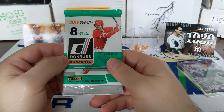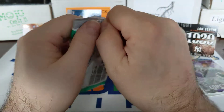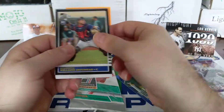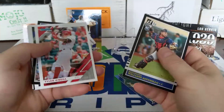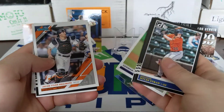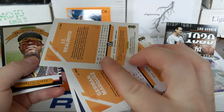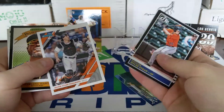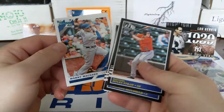Last pack — 2019 Donruss. Hopefully we get a hit out of here, our wall is looking pretty bare, but I think we're going to get at least one guaranteed hit. There's an Estudio rookie card, Myles Straw rookie card, JT Ramlado — Jacob Tyler Ramlado. Not sure if that's a variation or if that's how it always was. I haven't seen that one. Corbin Burns and Manny Machado.